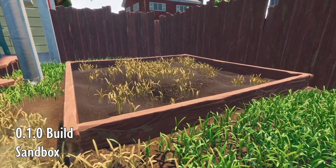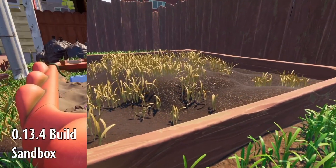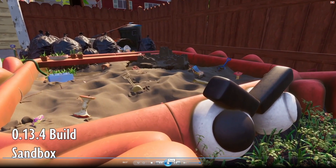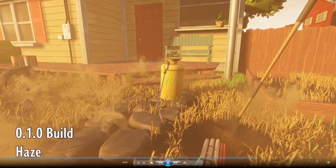We've got the sandbox here — this is the 0.1.0 sandbox, so nothing really here, just kind of some grass. And then looking at the current version, I didn't notice any changes. Everything here looks pretty much the same with the sandbox as well as over here in the trash heap. Nothing new up top or anything — doesn't look like there's anything different, so it doesn't look like there's any changes accidentally revealed there.